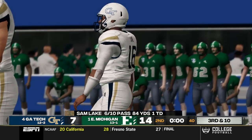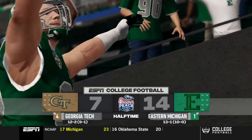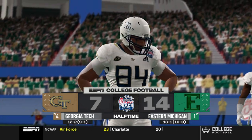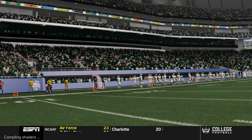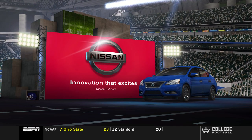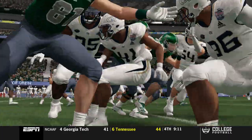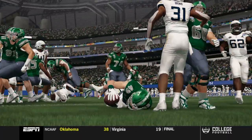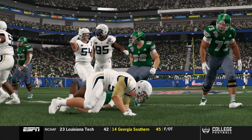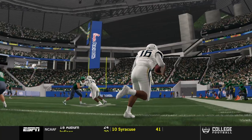They go with a slip screen — Sims doesn't do much but the clock moves. They go in the hurry-up. The quarterback throws it up — it could be intercepted or dangerous, bouncing around — but Lake can't quite find his man and the clock expires. We go into the locker room breathing a sigh of relief, 14-7. These guys are hanging in better than a 93 overall USC — our offense struggled but our defense gave up only one bad play.